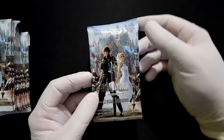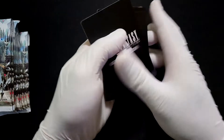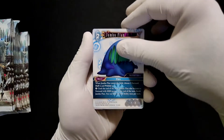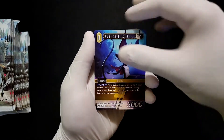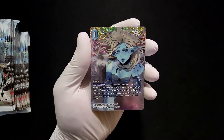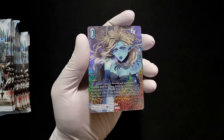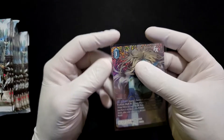Alright, starting our Final Fantasy 15 pack opening here. First pack starts with a Ku Sith, Bahamut, Lan, Aranea, Donafreya. First pack has a hero, a content card, then full art — full art Shiva EX. Beautiful full art! That's actually the first full art I've ever gotten from a pre-release kit. Awesome, very nice.